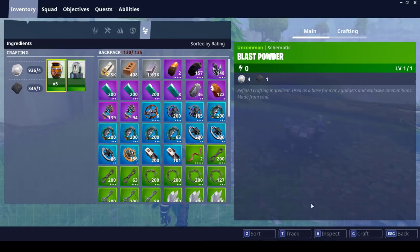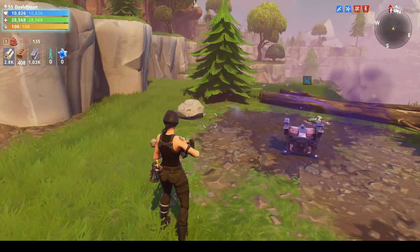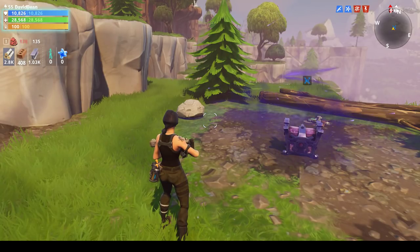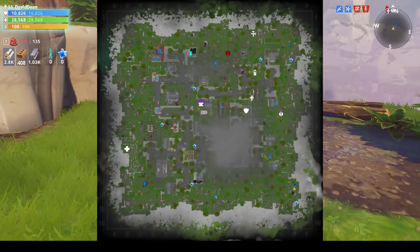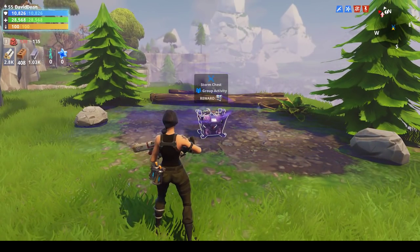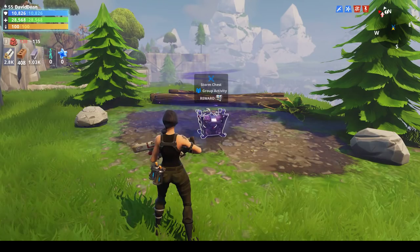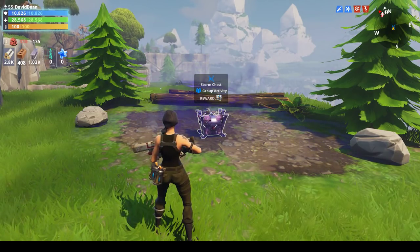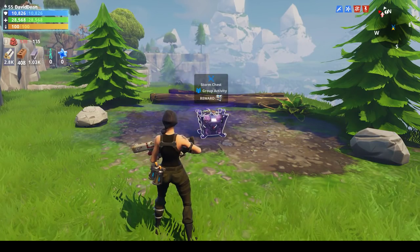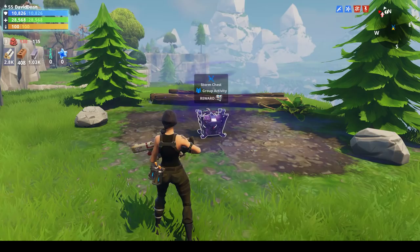I've learned certain ways to get all the ore and crystal you want, to the point where it's kind of ridiculous. I've got four tips — I'm going to do the most important one last. First: the storm chest. It shows up on your screen with a little blue symbol that kind of looks like a crossbones. This thing gives you the best treasure you're going to find in the game.